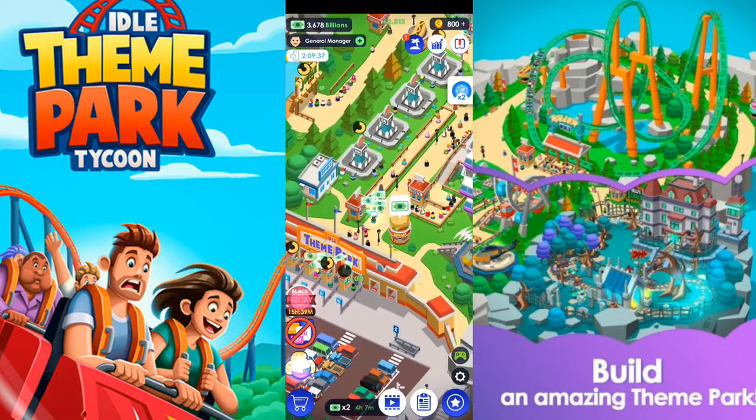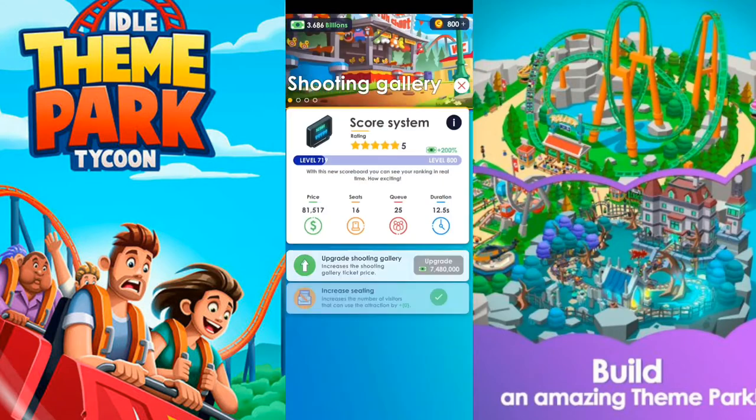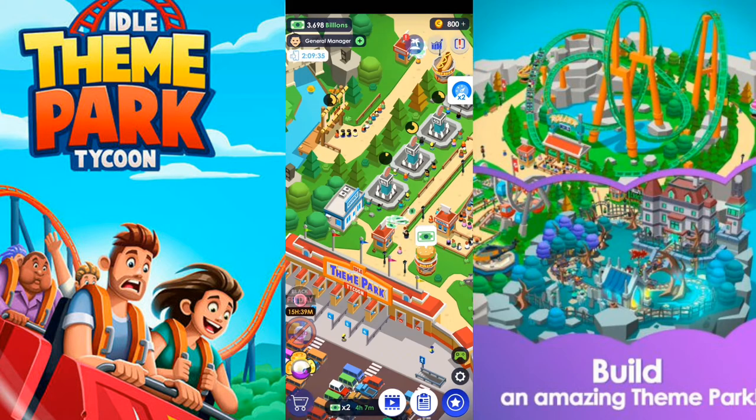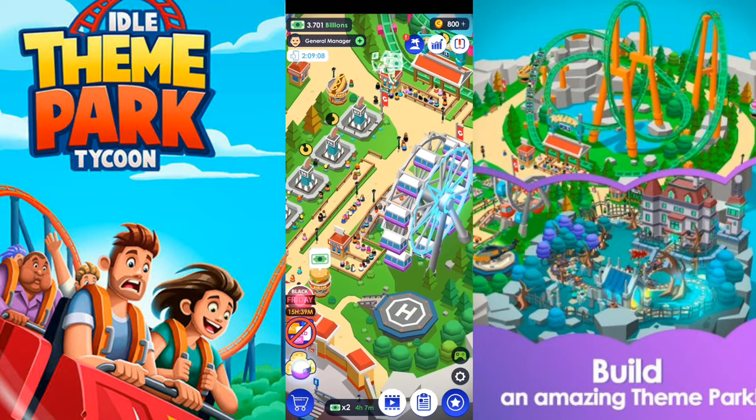At first you start with the shooting gallery - this is going to be your first one. To upgrade it, you will see that you have to upgrade seats as well, and the queue line as well. The queue line is for the people that are going to wait to enter the shooting gallery, and the seats determine how many people can enter at the same time.